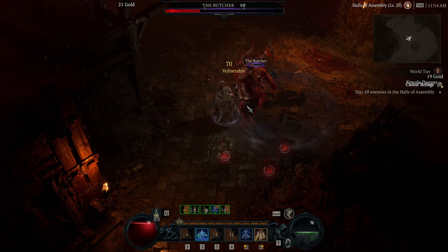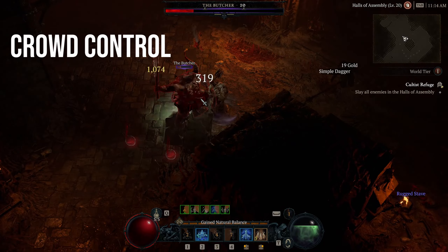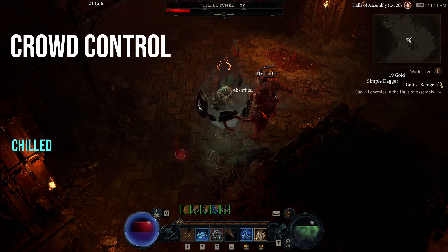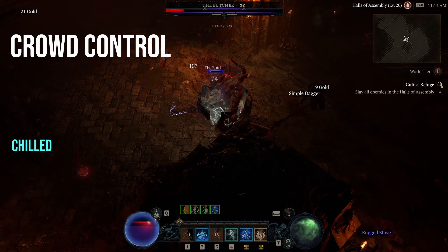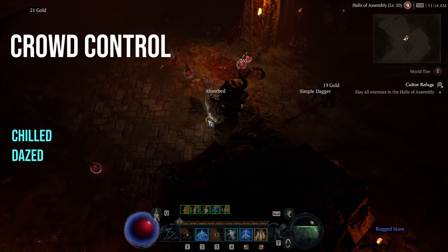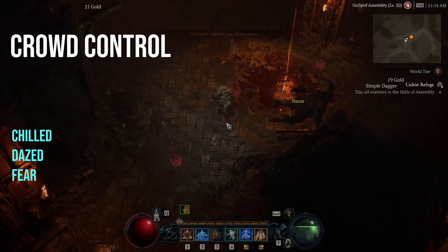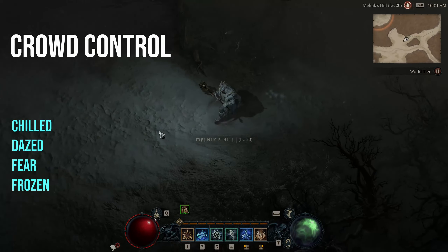There are many different status effects within Diablo 4 which are classed as crowd control skills, and these can be applied to both enemies and players alike. Chilled enemies have reduced movement speed, and if they are repeatedly chilled, they can become frozen. Dazed enemies can't attack or use skills, but they can still move. Enemies under fear are prevented from moving or taking any actions as they run away for a short period of time. Frozen enemies cannot move or attack.